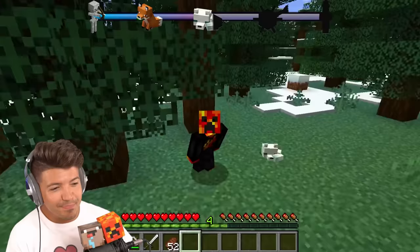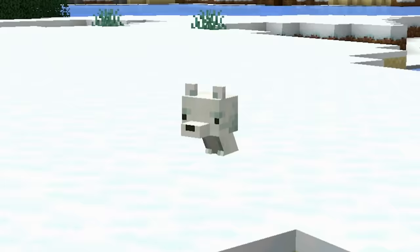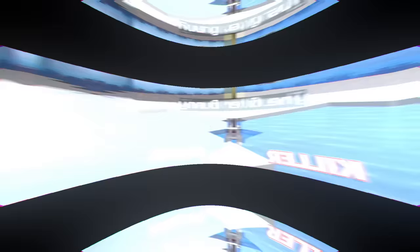Baby arctic fox. It's so cute, but they're just so tiny. Arctic foxes are rare because you can only find them in snow biomes, but the baby versions are even more rare because they have a 1 in 20 chance to spawn compared to a regular arctic fox.